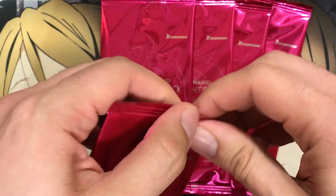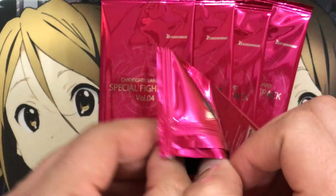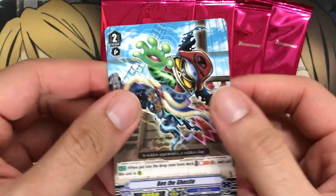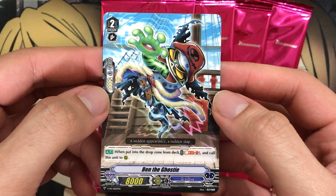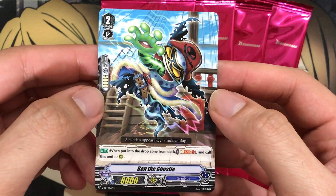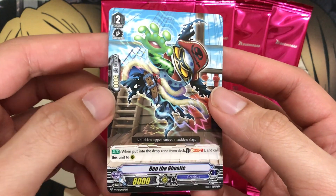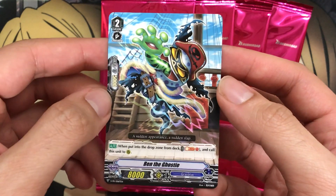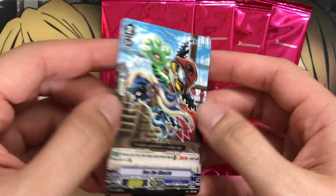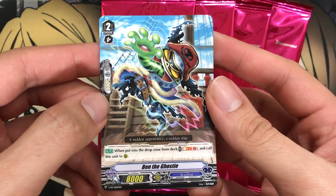On to the fourth promo pack — there's Ben the Ghostie. When put into the drop zone from deck, you soul-blast one and call this unit to rear. So you have sort of a callback card — it's a grade two this time around. When put into the drop zone from your deck, soul-blast one. So it's like a free card when you get that mill, aside from the soul-blast, but still pretty usable.